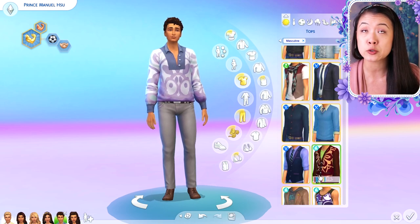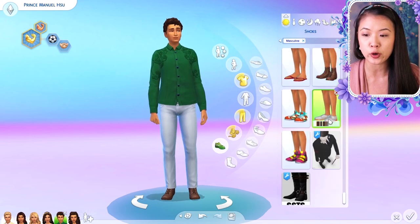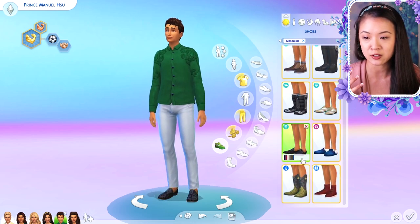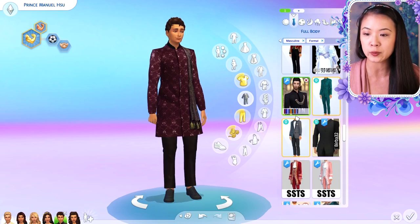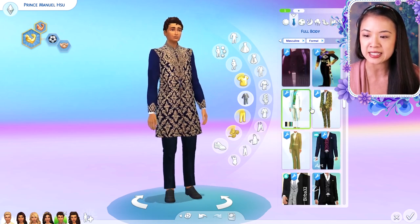I'm also going to be talking about the last episode of the royal family — the debutante ball episode, which is season two episode 27. If you haven't seen it yet there might be some spoilers, so go watch that first and come back, because I'm going to be talking about the characters and some stuff that happened, and I'll be addressing a few comments that I saw as well.